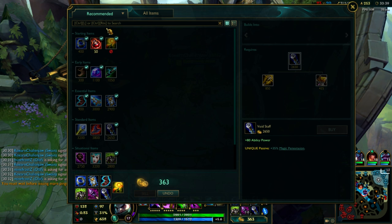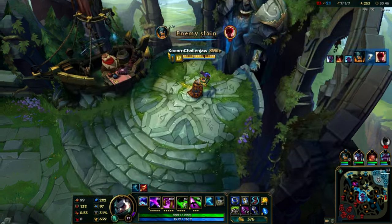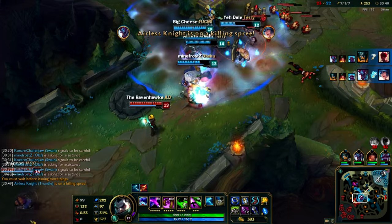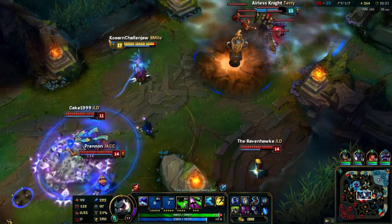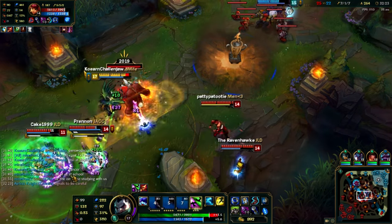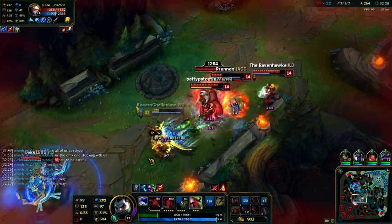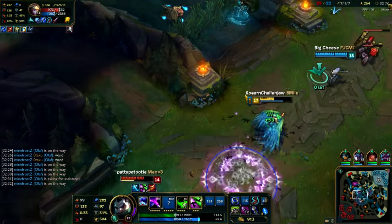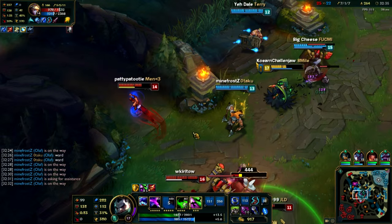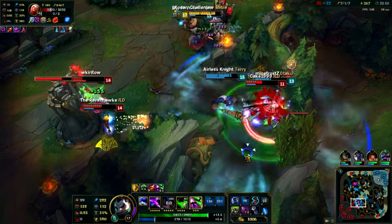Since we bought that Blasting Wand, may as well get the Void Staff. Another recommendation as a fourth item would definitely be the Frozen Heart if you want to build more tankiness. Now since you've carried your team the whole way, they're going to start picking up some easy kills themselves. Once you have four items, you can pretty much do whatever you want. If you want to go in 1v5, they're going to use all their ultimates — Lee Sin ult, Annie ult — and you just Zhonya's. While you're in Zhonya's, you're still healing up. Then you flash out, they've used all their ultimates and you've done a ton of damage. From that, your team can just win the rest of the fight.